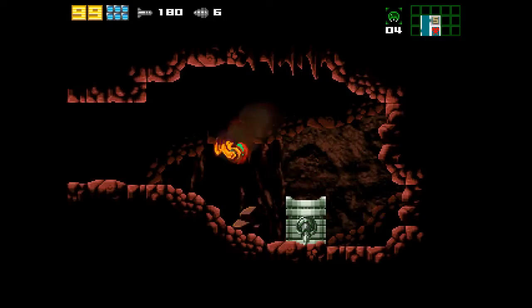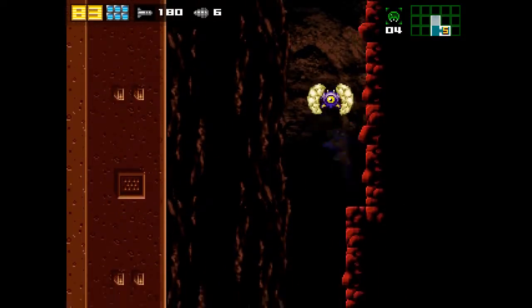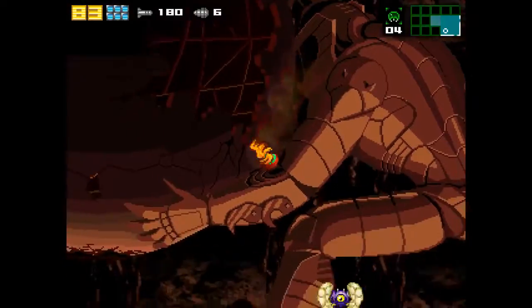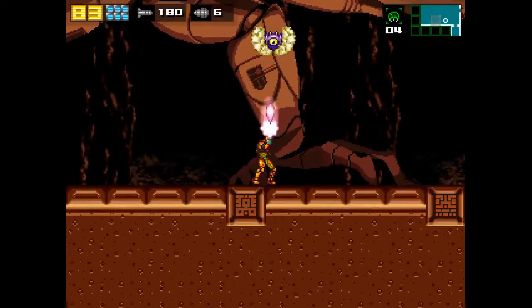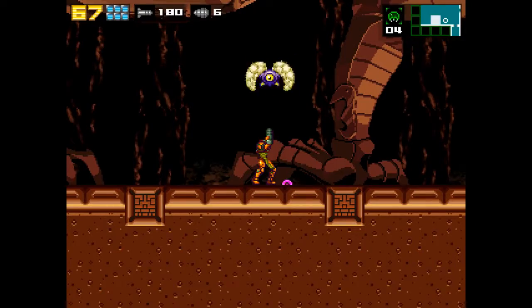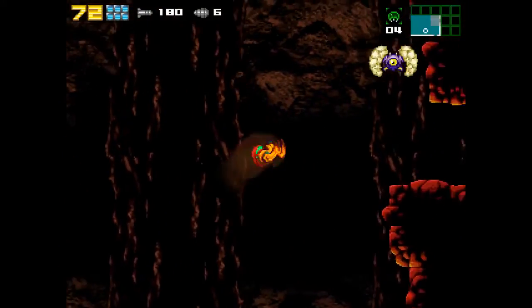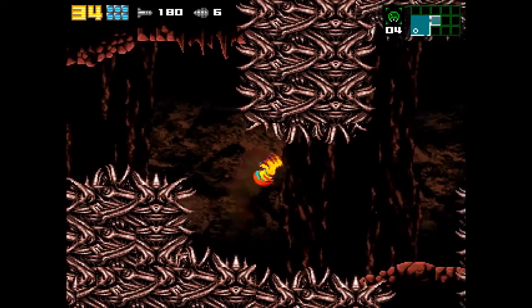And we're back where we left off in the previous episode. Up in this big ol' tower area with these obnoxious things. Let's just continue coming up here and see... Whoa. That is super cool. We've got Chozo Atlas. That is real... oh, there's an energy tank here. That's probably from going that little space down below. I dig the Chozo Atlas statue, though.